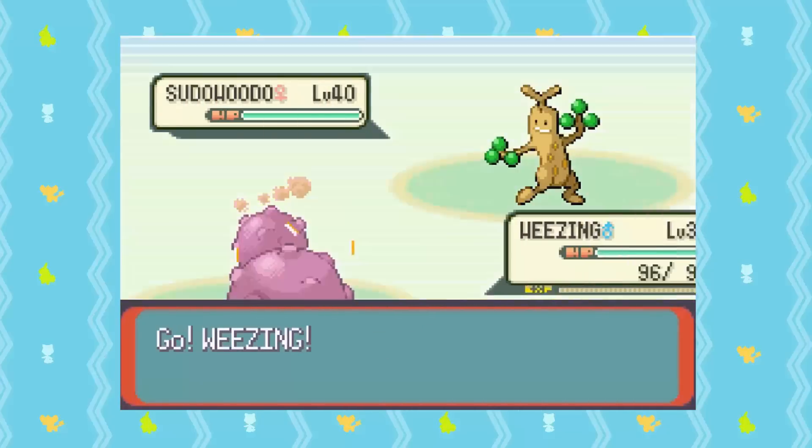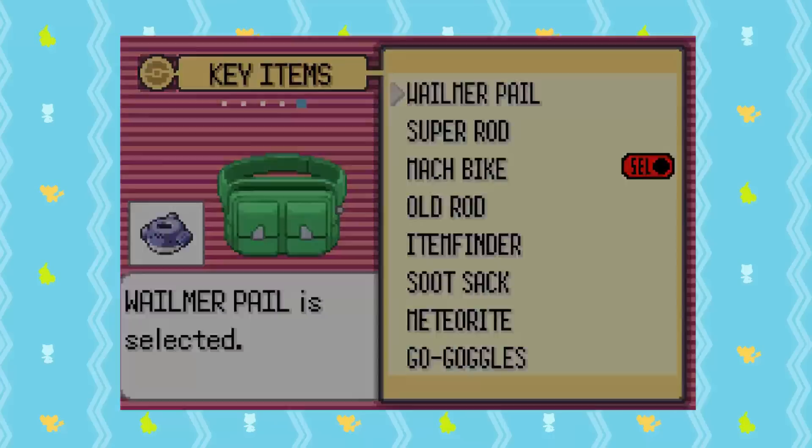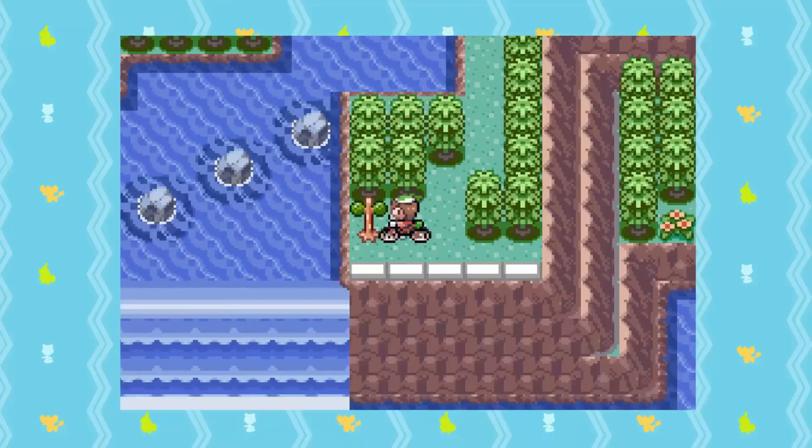Enter the battle using the Wailmer Pail, use Self-Destruct once you are in battle, and then you'll be respawned to the Pokemon Center. From there, get on your Mach Bike, go back to Sudowoodo, and do the same thing.